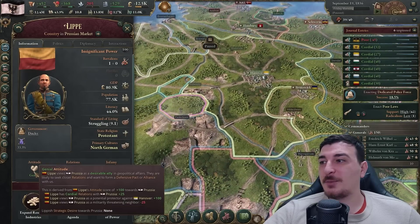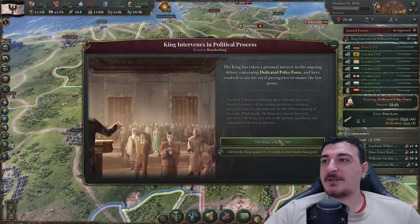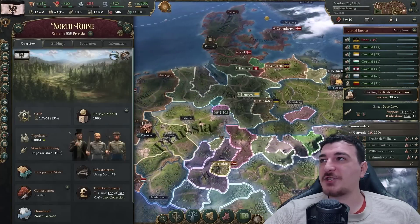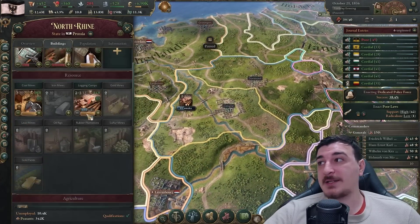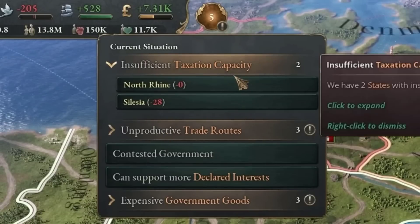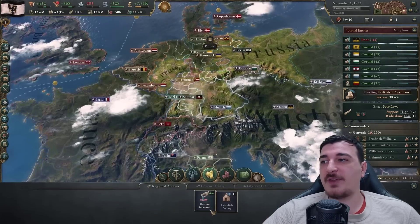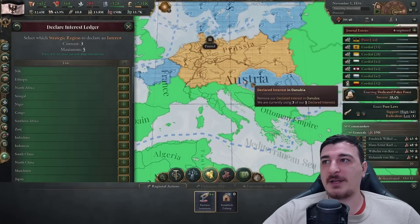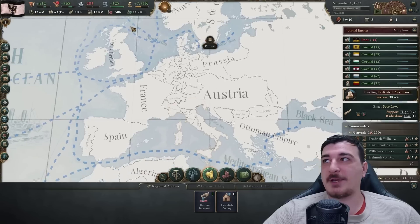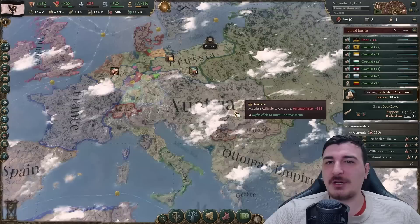Lipe absolutely loves us because of the relations we gained from bankrolling them. King intervenes in the political process - 20% enactment chance for dedicated police force sounds good. There's also insufficient taxation in the North Rhine province, so let's build one admin building there too - though I won't prioritize it since it's not giving an actual taxation debuff yet. We can also improve the amount of interests declared - going to declare interest in the Balkans because that's important future land.